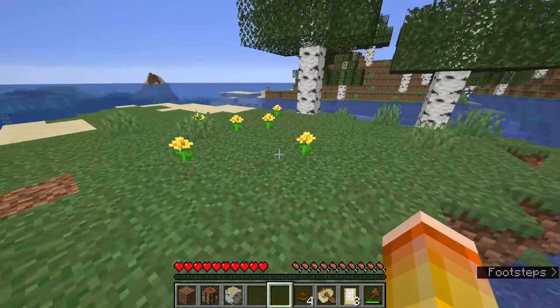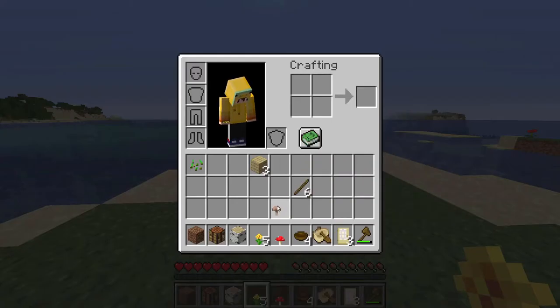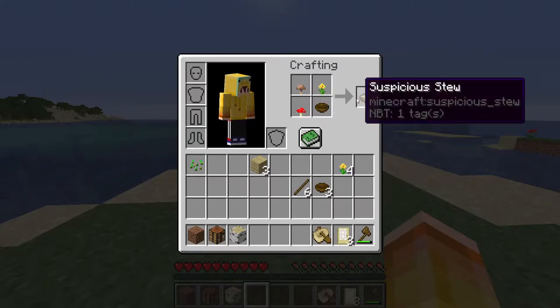Also, if you pass by any dandelions you want to make sure you grab them. You can actually combine a dandelion with a brown and a red mushroom in a bowl to make a really good suspicious stew. You have your normal mushroom stew, but if you add a dandelion you get suspicious stew.